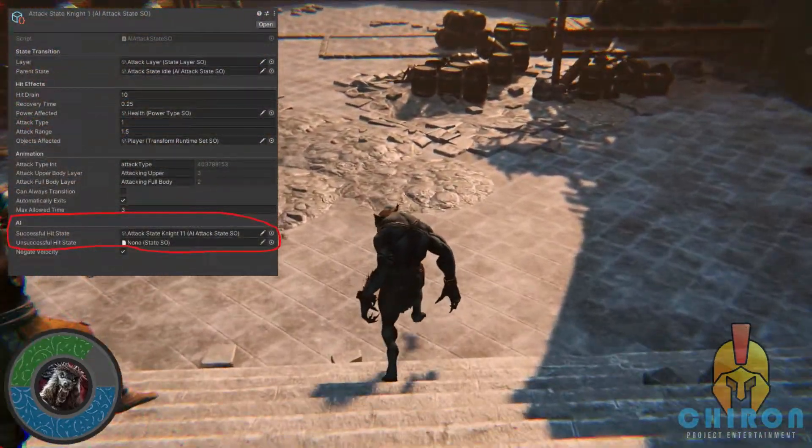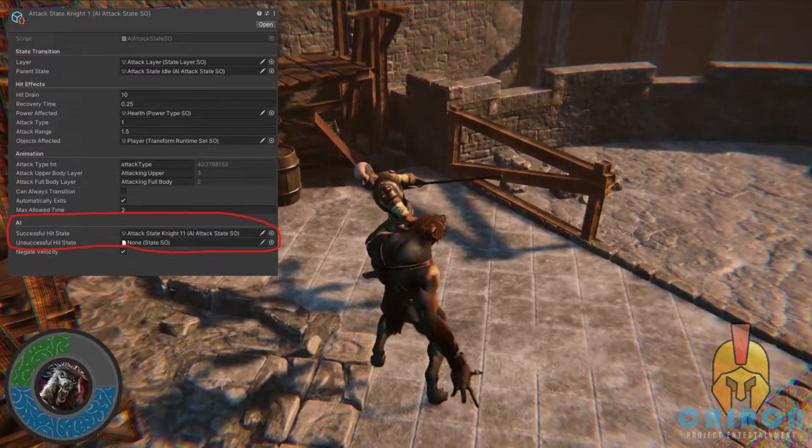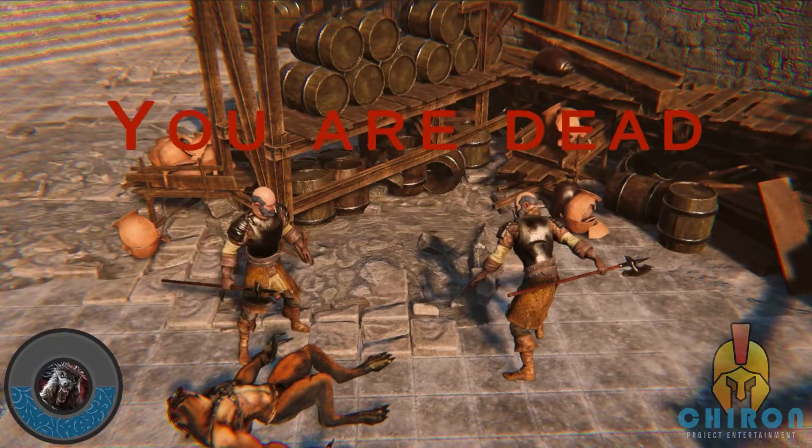If the AI hits their target, they will proceed to the next attack in the chain. If not, they will go back into the patrolling state and redo their process. If an AI is left without a target for a given time, they will go back to their patrolling state.